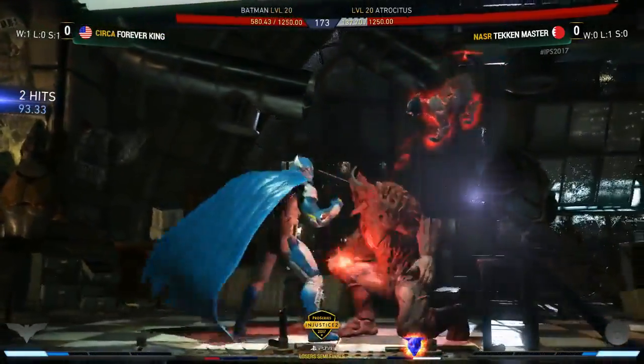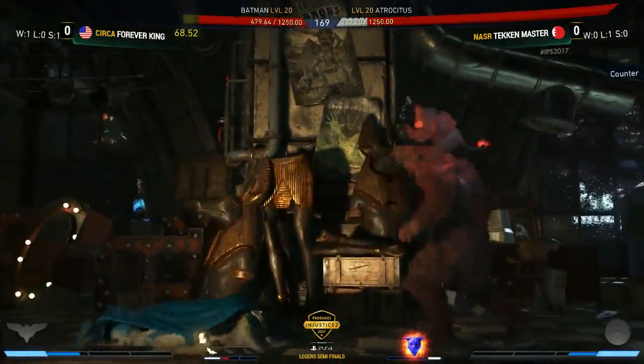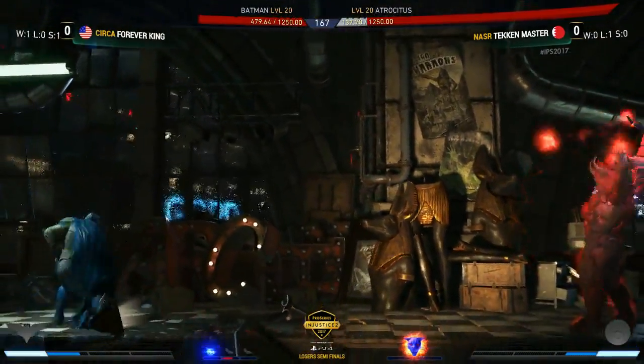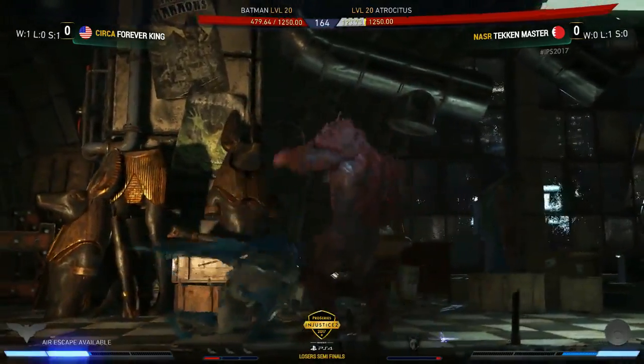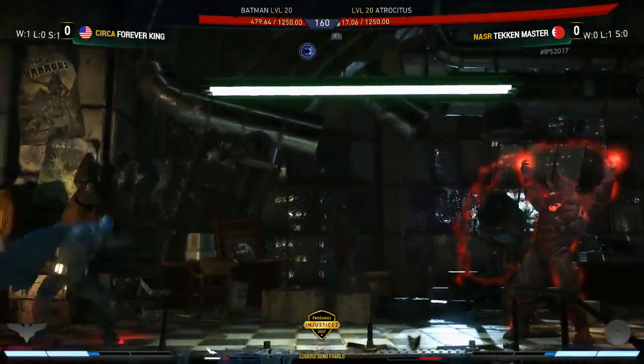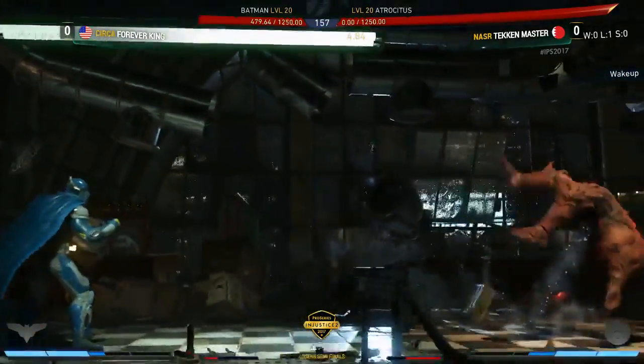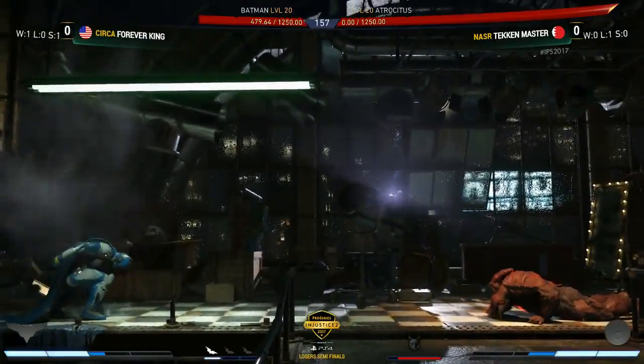Big anti-air — doesn't have wager anymore. There's the combo drop; that can be disastrous. Forever King is a bit of a comeback machine with this character, but Dexter stops him from coming in. That really is one thing that Tekken Master does more than basically any other Atrocitus — using those Dexter strings to be plus on block. In the beta days, it used to cost a lot more of your trait to use those strings, but now it uses way less, making it way more attractive to use for block pressure.